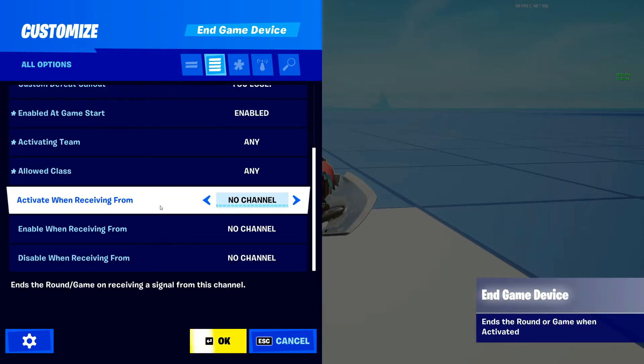Next is Activate When Receiving From — this is the channel you want the device to listen to in order to end the game. You can set it to any channel up to 300 now, which is a lot to work with in your maps. For this video, I'm setting it to channel 1, because that's the button I'm going to trigger to activate this device.